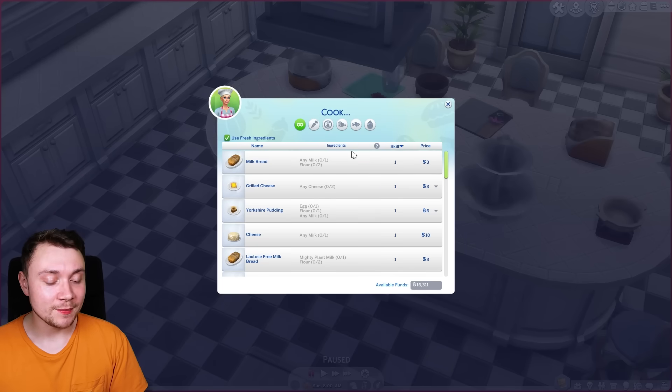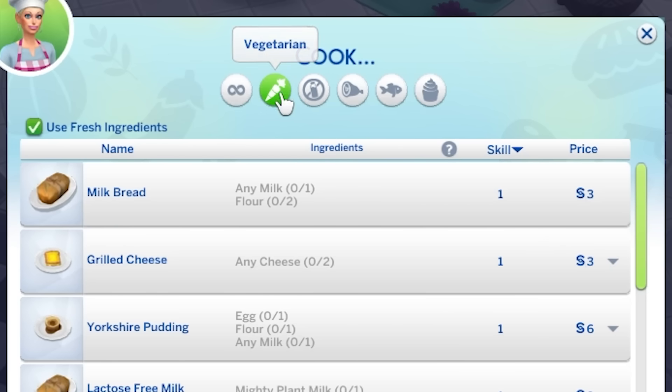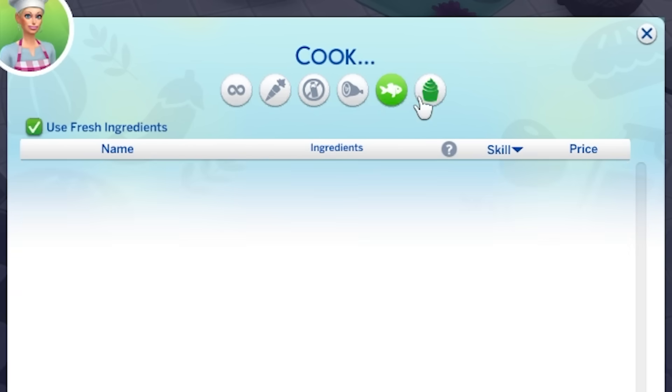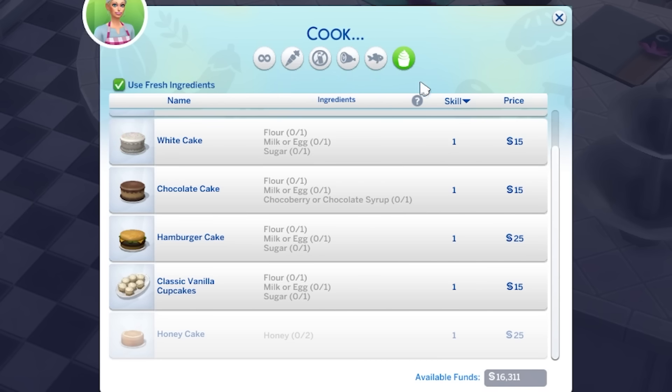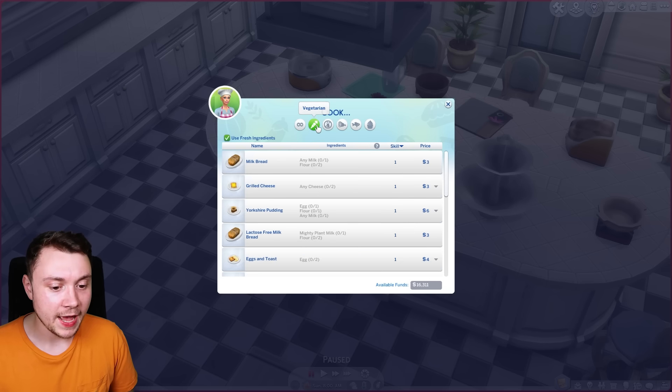It's not just being able to bake cupcakes in the oven, but also they've changed up the cooking menu. You can see now we have different categories of stuff, and cupcakes have been added to the sweets category. We've also got seafood, meat, lactose free, and vegetarian.